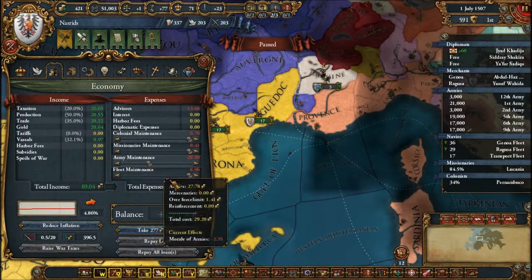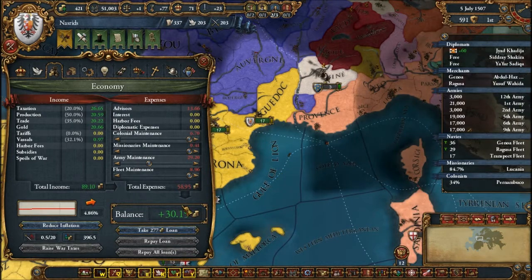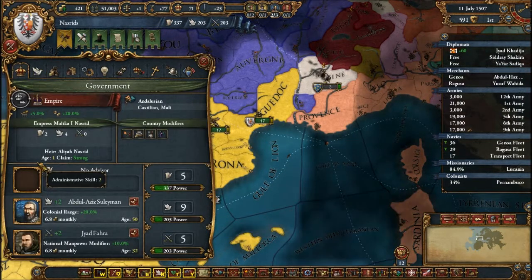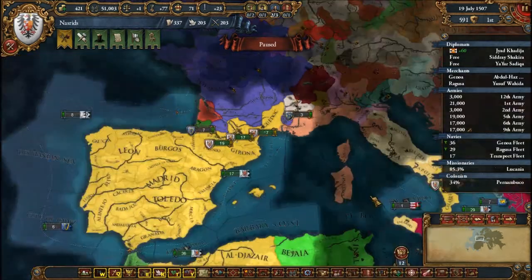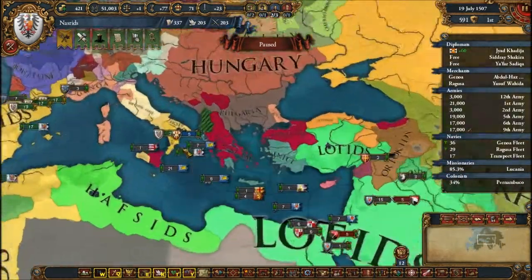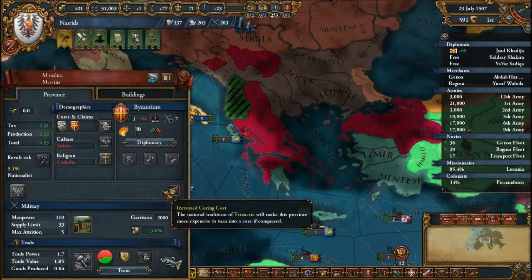Let's just lower military maintenance a little bit — making 30 ducats a month, which is really nice. Let's check and see if we have a level 2 advisor. We still don't, and that still sucks. We probably want to start building up our heavy fleet again.